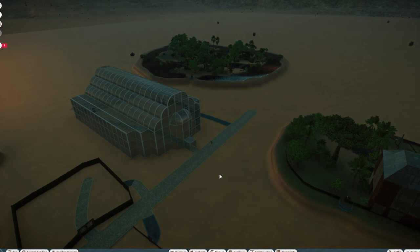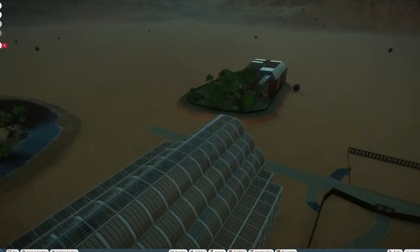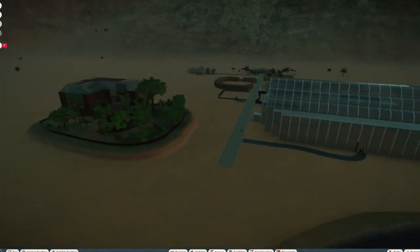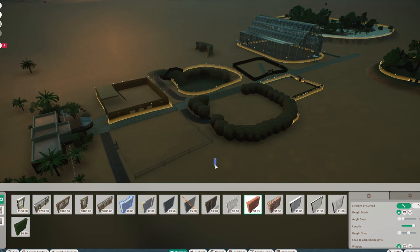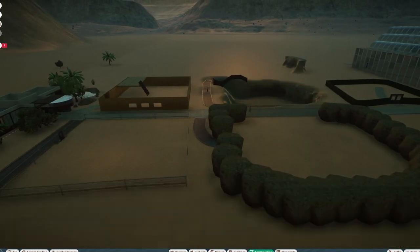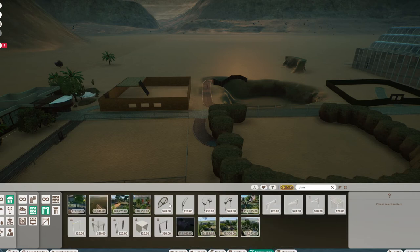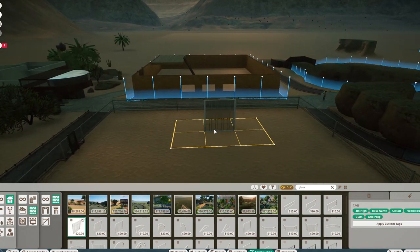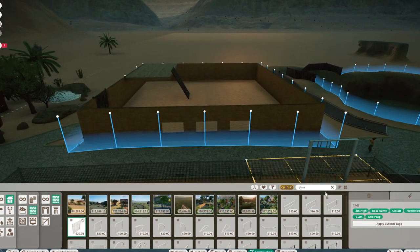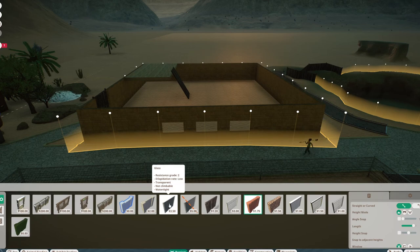One more thing: you can't have water running downwards, so if you're building a river that won't work. But other than that, most things are doable — just keep in mind how your tools and habitat gates work. If you want glass somewhere but don't want to use a barrier piece, you can go into construction and pick a glass building piece. It would be maximum thickness compared to a standard glass barrier, which might only be resistance 2.